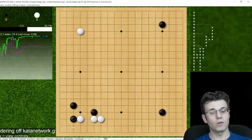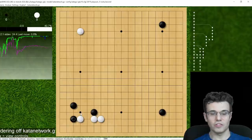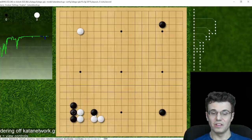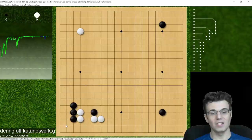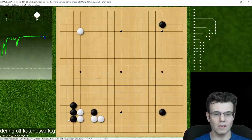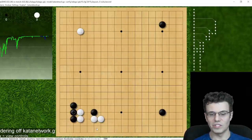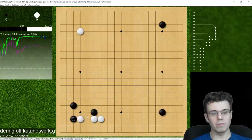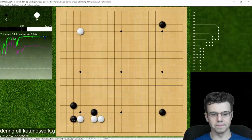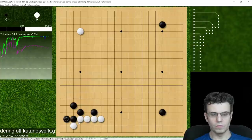You might wonder: if haning is so bad and over-concentrated, why can't white come through and peep and eat this stone? White totally can, but then this looks really good for black. Black gets the corner — this is more efficient, three stones and likely six to eight point corner — and white's not going to get that, and this was white's corner to begin with. So black is quite happy. Both of those options are good for black.